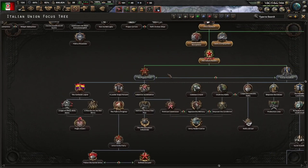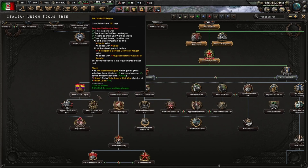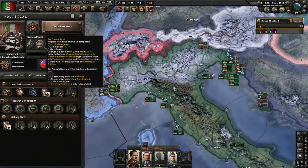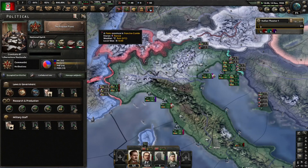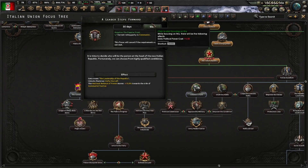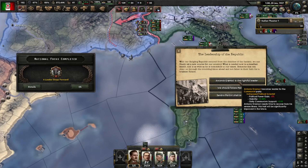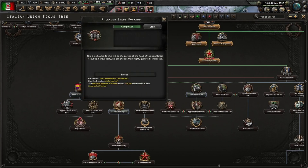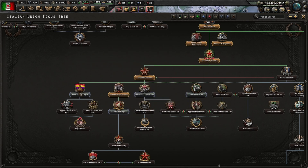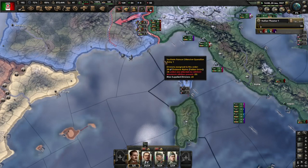We'll have to take a look at what's really necessary: the Popular Front, Leader Steps Forward, and Garibaldi Legion at least. We don't have much time so we'll have to make the best of it. We'll also go to War Economy. Popular Front is done and we will do Leader Steps Forward — Leadership of the Republic. Antonio Gramsci is the right course here for the achievement, but also because he will become a very good leader. We'll start with the Garibaldi Legion because we need to do that while the Spanish Civil War is going on.